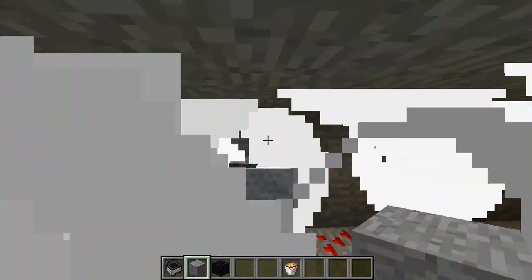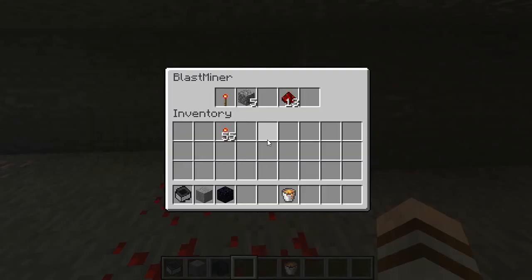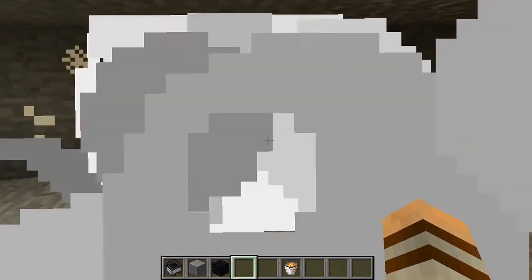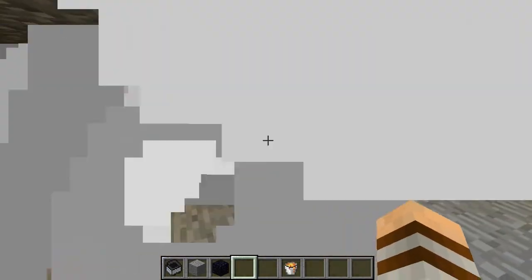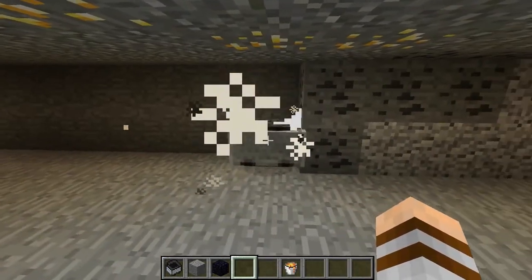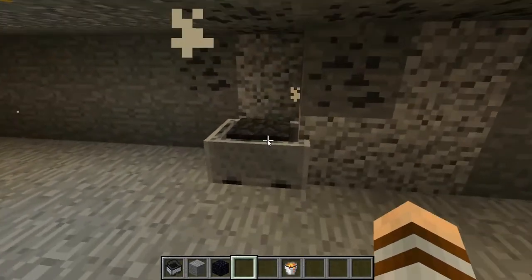It's now breaking blocks again. An important thing to point out is that these minecarts have limited inventory. As you can see it's picking up a load of cobblestone, slowly picking it up, and it will pick up this coal here in a second. You can see it just did the smaller blast because it didn't need to break any stone.